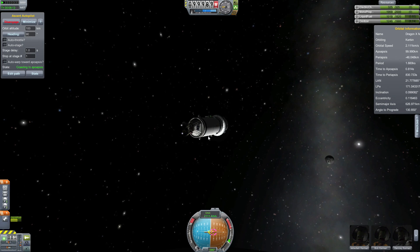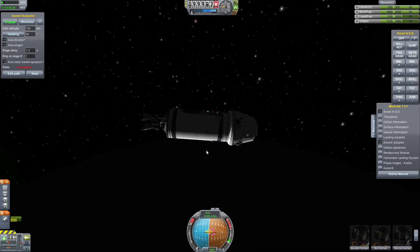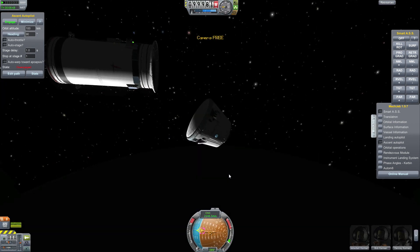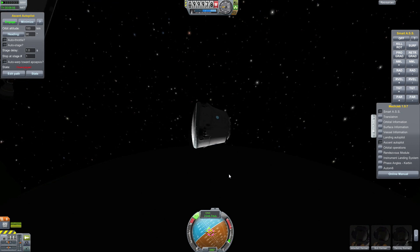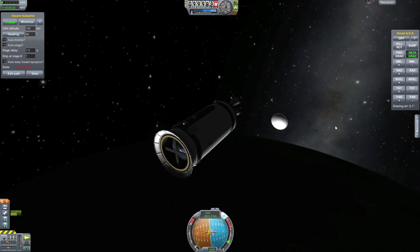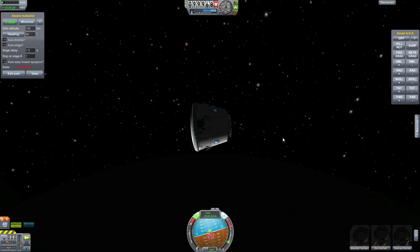We are just doing our normal launch and catching up to the station. We get a little bit behind the station, but we are close enough that the Dragon X capsule can do the rest of the travel. So we are just deorbiting as normal, sending it into the atmosphere to burn.